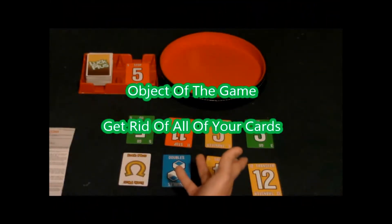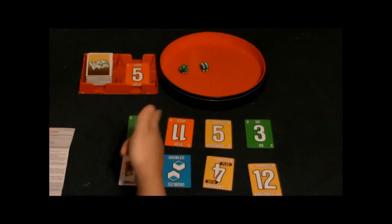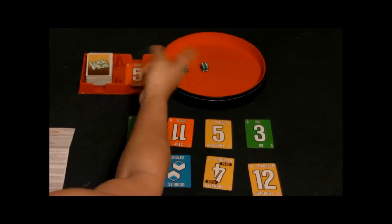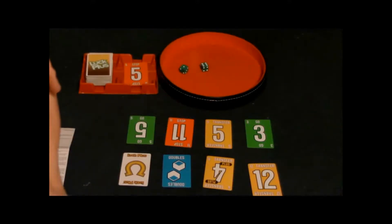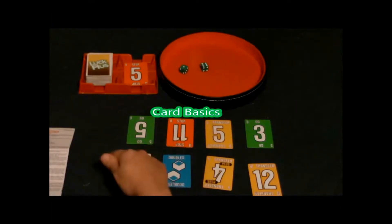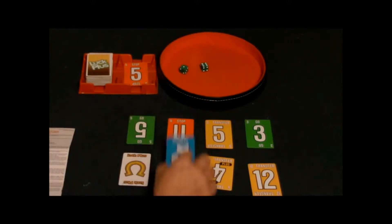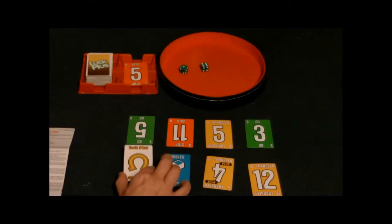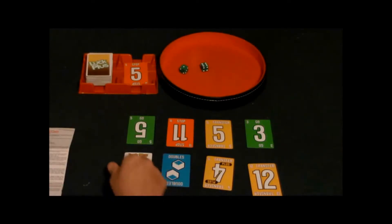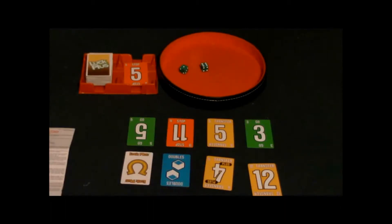There are a lot of rules and it's a little bit complicated to learn, but once you learn it it's a really really fun game. It involves both cards and dice, and you're basically trying to get rid of all of your cards. The object is you're dealt eight cards placed face up, so your opponent can see what you have. There are basic number cards in red, yellow, and green. You'll also see cards labeled go, stop, transfer, transfer plus, doubles, and the Luck Plus card.